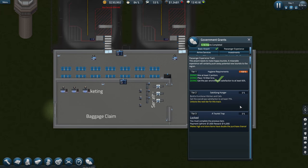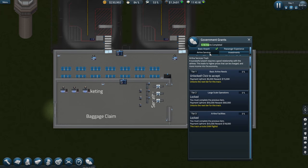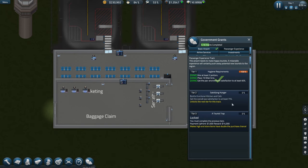Build a functioning kitchen and café. Okay, airline service - can we start these off or not? Payment up front, six thousand. Assign at least one rep - okay, we'll leave that one for the time being. Right, let's go and jump on this one, so let's get a kitchen and café in place.